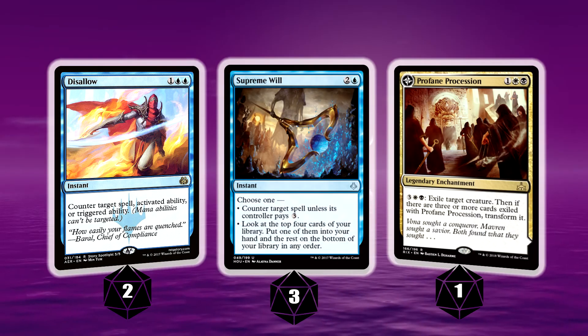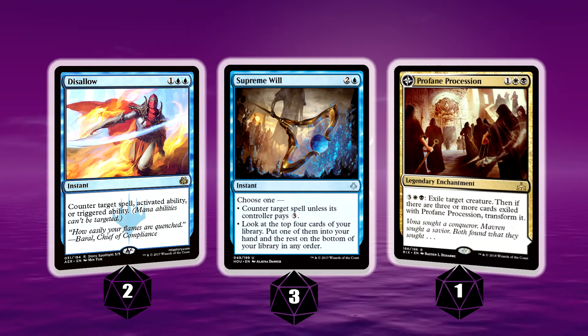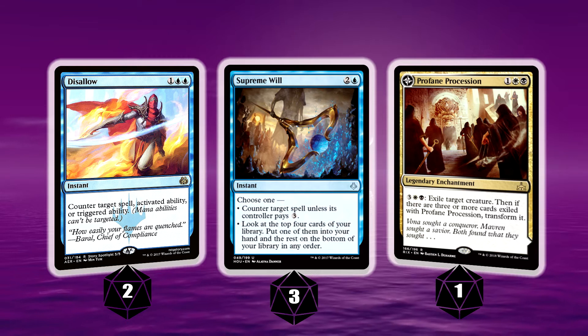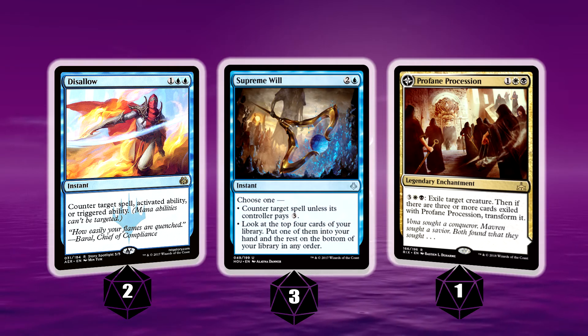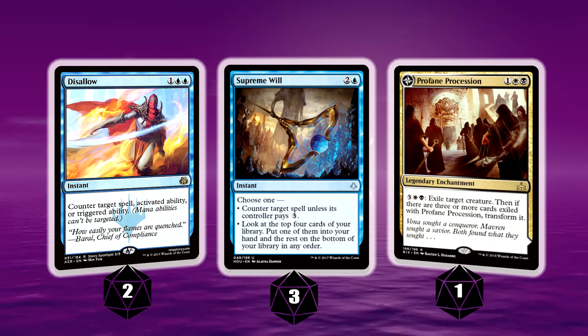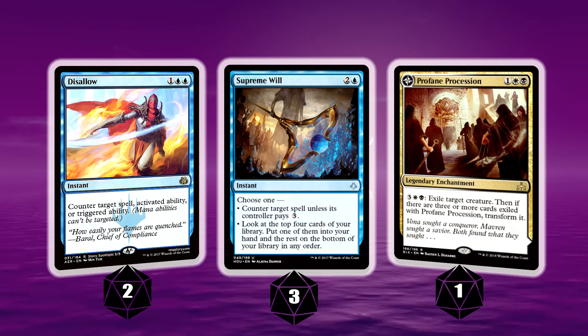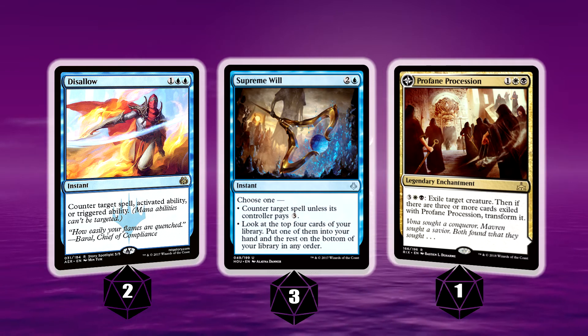We've got some counterspells. We've got Disallow — counter target spell, or activated or triggered ability. Great for countering those Planeswalker ultimates as well; very occasionally you will get to do that but it's a very, very strong effect. Supreme Will can help you search for your Approach of the Second Sun when you look at the top four, or it can be used as that counterspell where they have to pay three more mana or it gets countered.